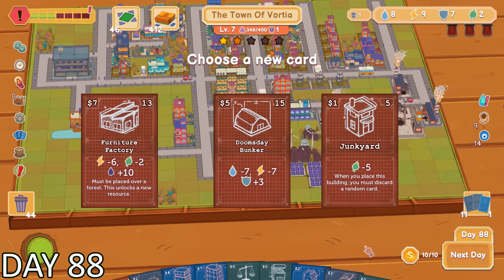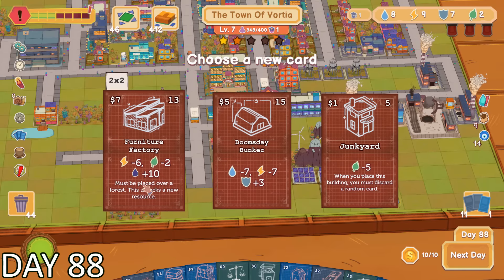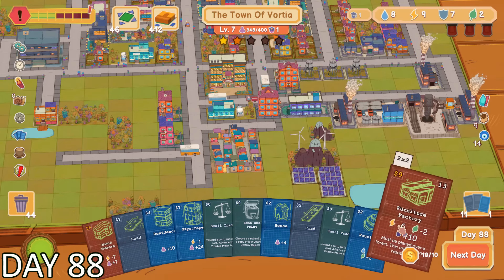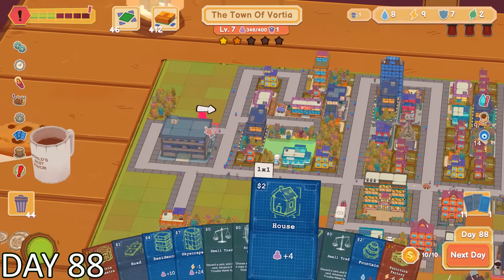Speaking of those pesky quests, it was time that I took on another one. The only thing is, I still had my current quest active — this now meant that I was going to have to juggle both quests and get them done before the timers ran out. The one I chose required me to build a furniture factory. This was going to introduce us to a new resource type. It also seemed like I didn't have enough power to complete both of the quest cards.